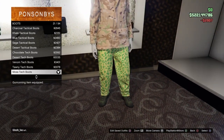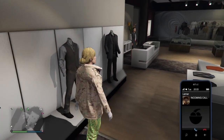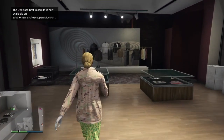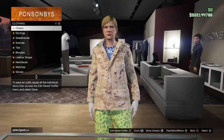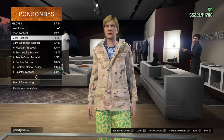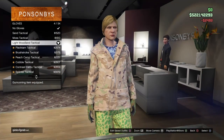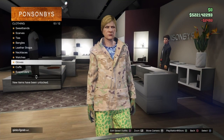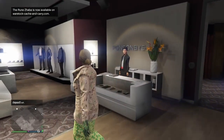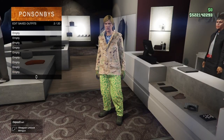Once you've bought the boots, go to the accessory section and then down to gloves. Go to number 4 which would be the light woodland tactical gloves and equip them. Once you've equipped them, save the outfit. This is the second component for the Redtron outfit — that's the Redtron outfit done, the first one in the video that you'll be getting.